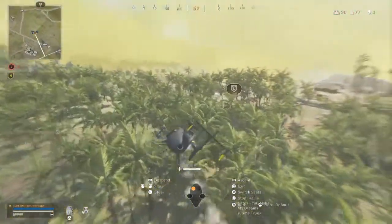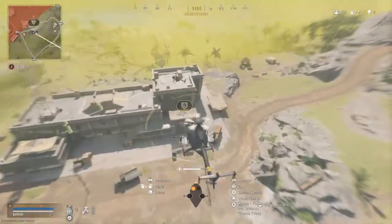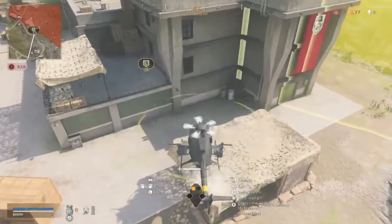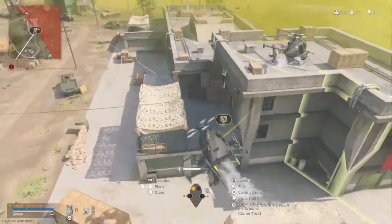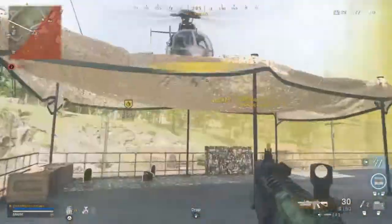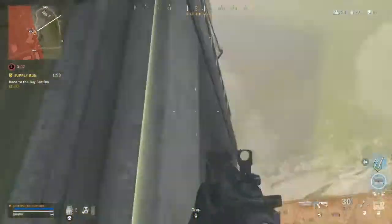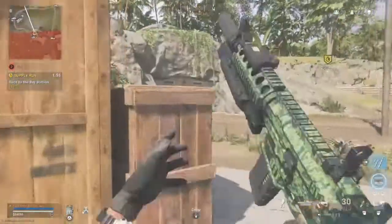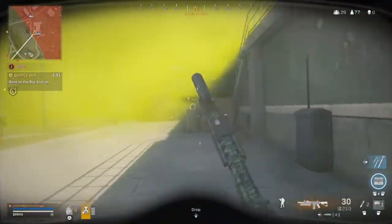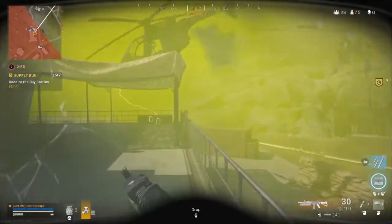I never really have a problem rotating or getting loot together in Caldera. The only issue I have is having a team that separates themselves — one person runs off and dies, another person runs off and dies. I'm playing with randoms and I'm really waiting for Rebirth to come back. But I've got tons more content coming — tons more analysis on how circles rotate and how to predict circles. Stay tuned.